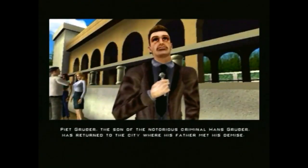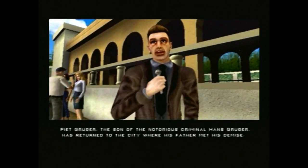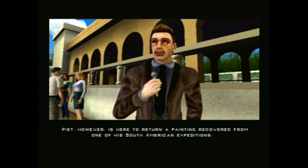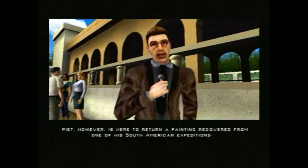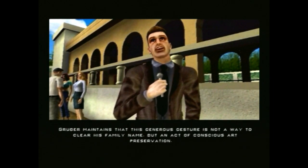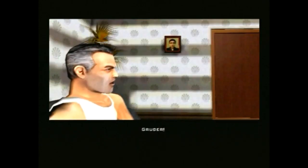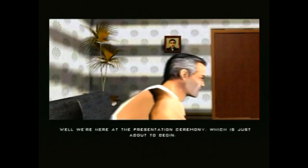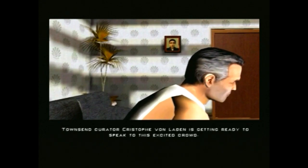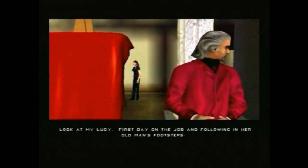LA personalities - vacuous airheads with nothing to contribute is what you mean. Piet Gruber - he's clearly after revenge. He maintains this generous gesture is an act of conscious art preservation. Gruber, I mean, seriously - is that supposed to be John McClane? That's terrible. Were they not allowed to use Bruce Willis's likeness?